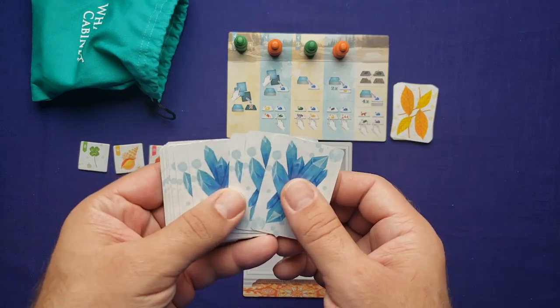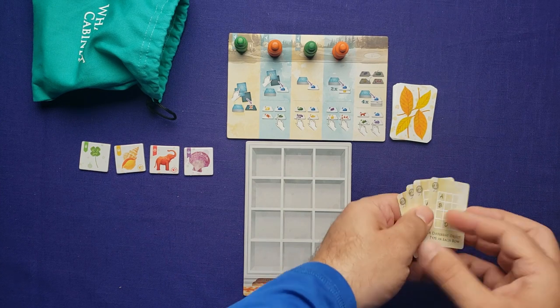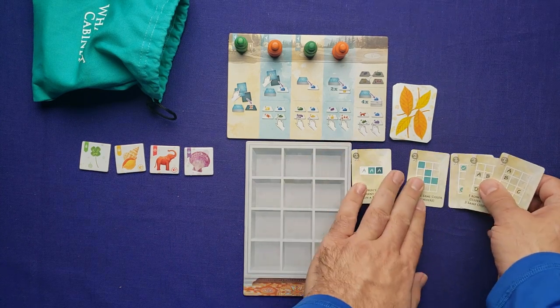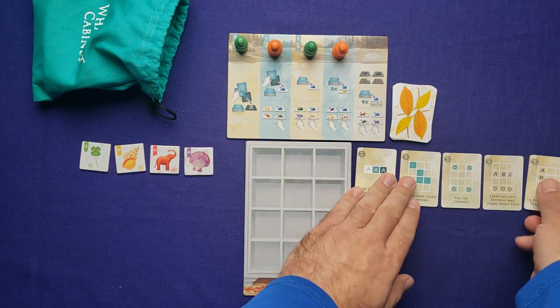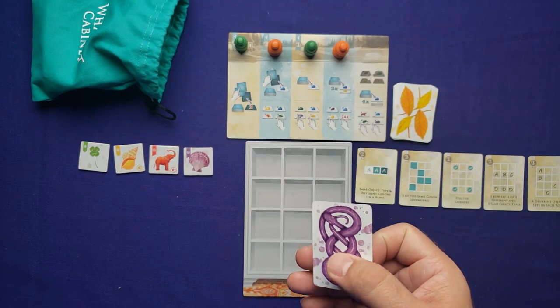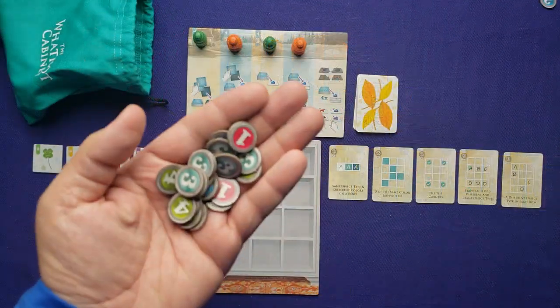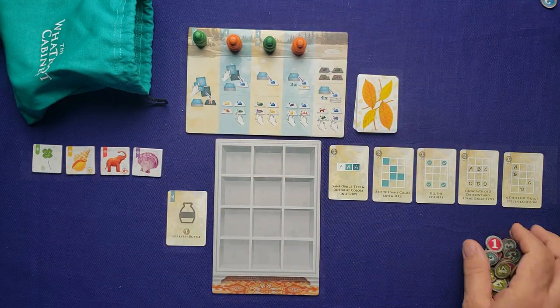You'll shuffle the Curiosity deck and draw five of these cards, placing them all face up in a row. These are the mini goals you're going to try and achieve during the game. You're also going to shuffle these up and draw one card — this will be yours. The AI does not get one. And the last thing you'll need is a variety of point tokens; you'll set those aside.